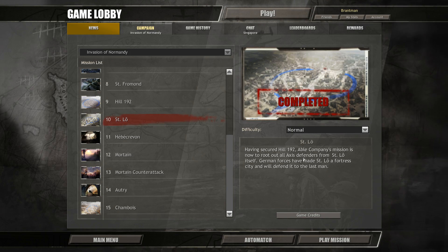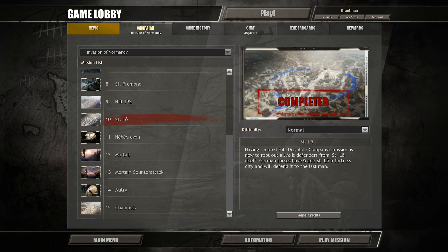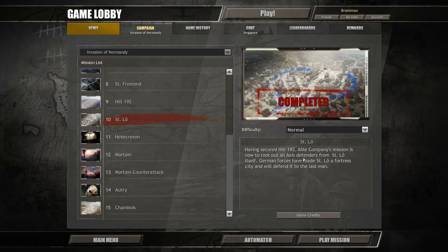Hello everybody, I am BrainMail19 and welcome to episode 18 of our Company of Heroes Invasion of Normandy campaign playthrough as we're starting mission number 10, Saint Lou.